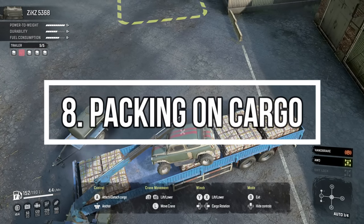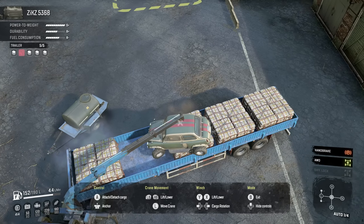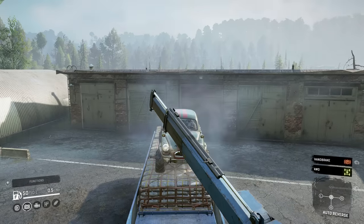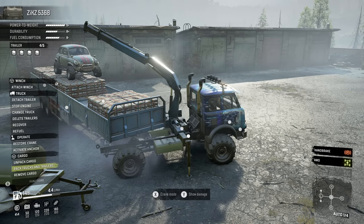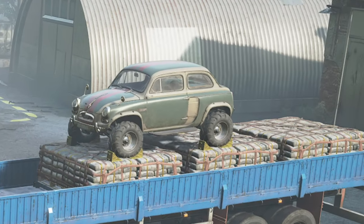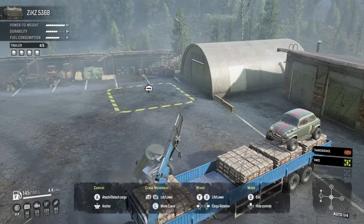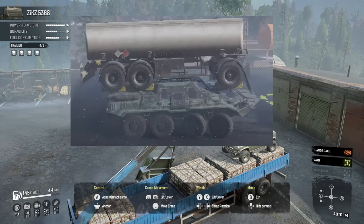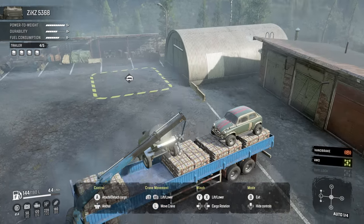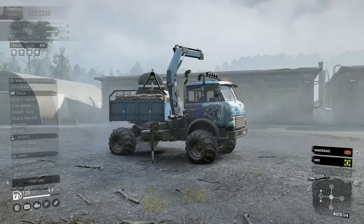Packing vehicles and trailers on top of cargo: this is a trick for players who don't like to make two trips and want to get everything done in one. We all know about overloading, but did you know you can actually pack vehicles safely on top of your cargo? It's not only vehicles — you can do it with trailers too. You can pack a scout fuel trailer on top of your cargo, and also put a vehicle on top and pack it safely so it doesn't fall off, all in one trip.